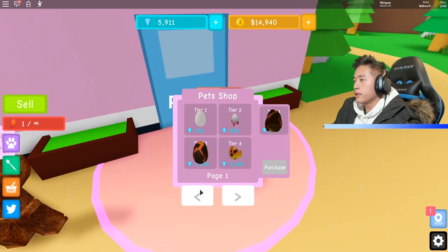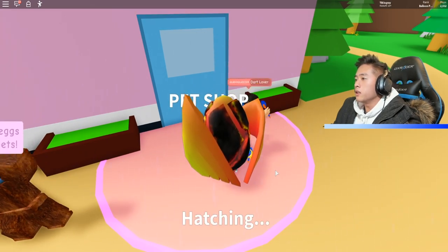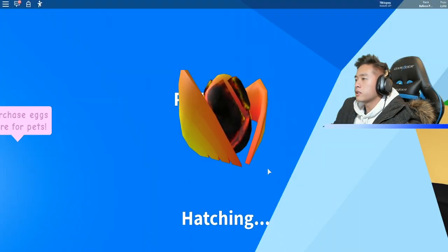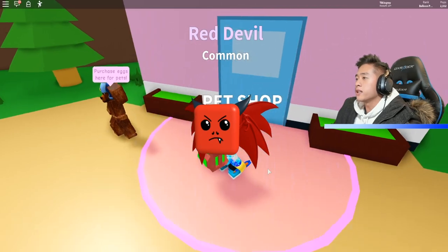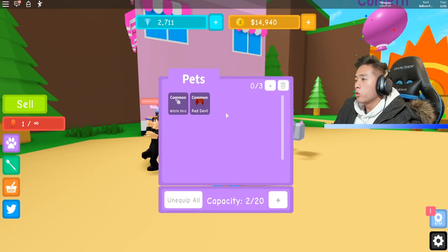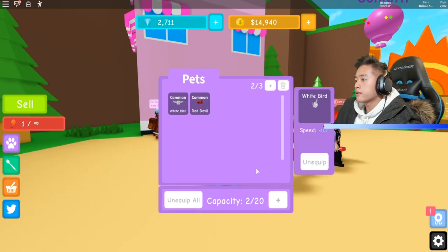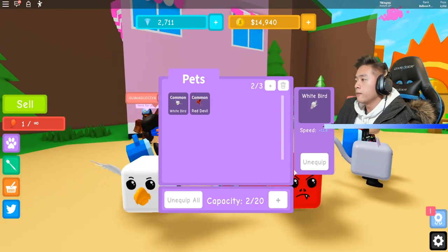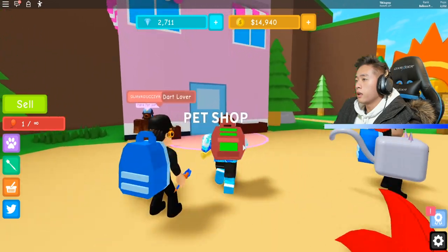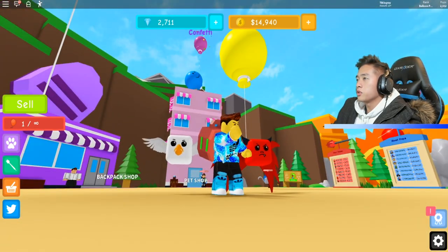Is there only one tier of eggs? Let's buy this one. Come on, give me a legendary dragon — something that is good. The red devil. Are you serious? Okay, that's not bad. Let's go ahead and equip our pets — we never equipped them. We can equip up to three pets. It's making me run a lot faster, which is really cool.